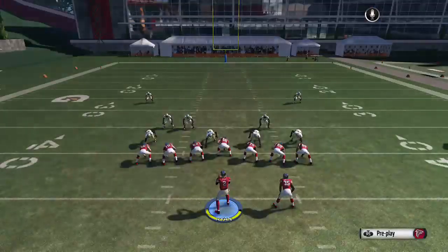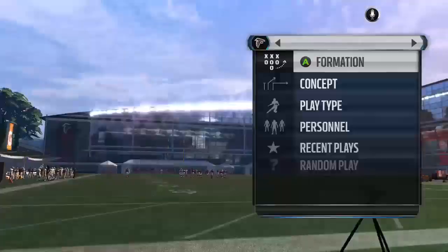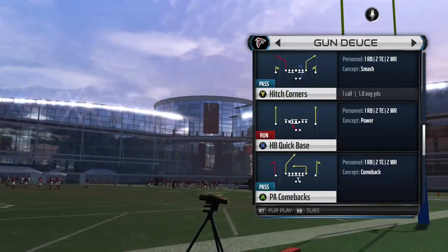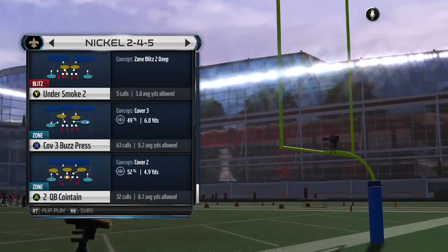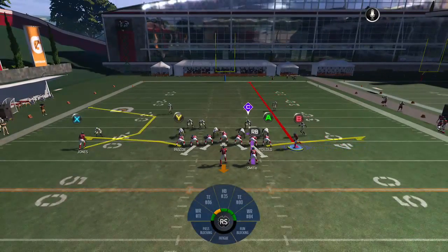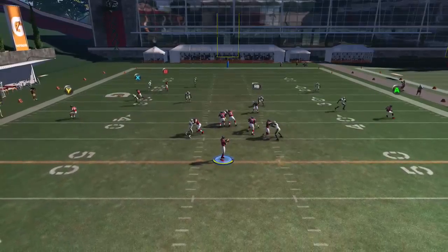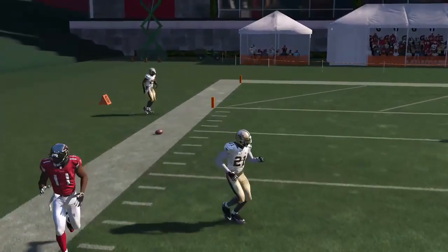The next play we're going to do is the Corner Strike. On the Corner Strike we're going to move this guy from right to left and it's going to free up the route combination I like. We're going to put him on a streak and move him to the left. It's going to free up this X receiver once the guy jumps the flat. We're going to throw this ball here — he jumps the flat. I like to pass lead it up to get him about another five more yards on that throw.